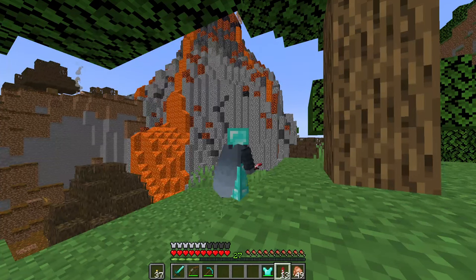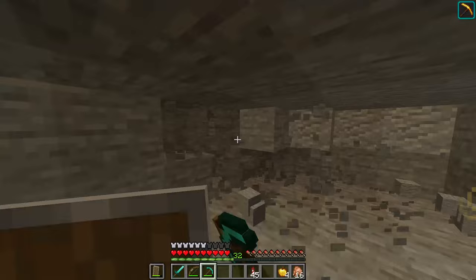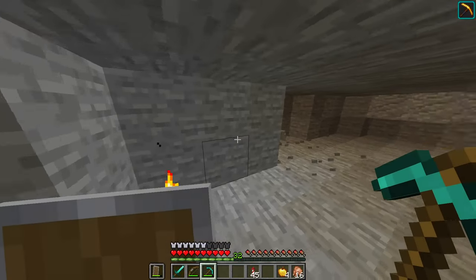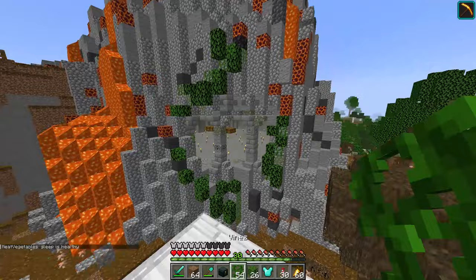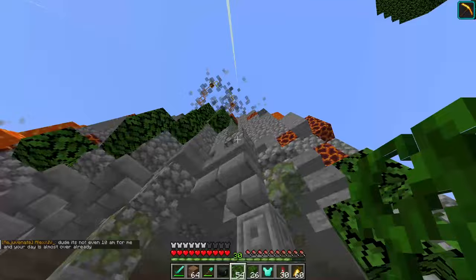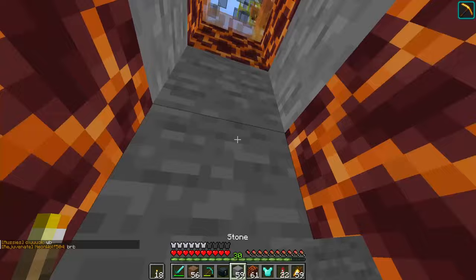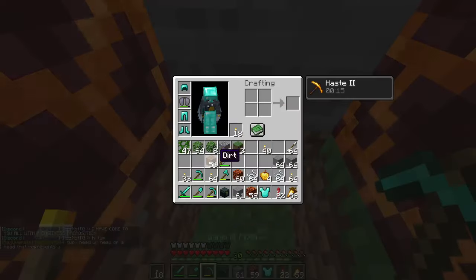And now I'm gonna make a base inside of the volcano. The entrance is gonna be right here. At first I placed a beacon and mined the inside of the volcano. And made a jungle themed entrance, because the inside is gonna look like a cave. And on top of the volcano I made a hole so I can make an Elytra launcher.